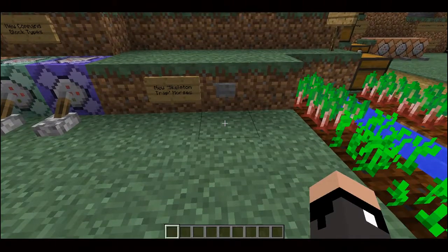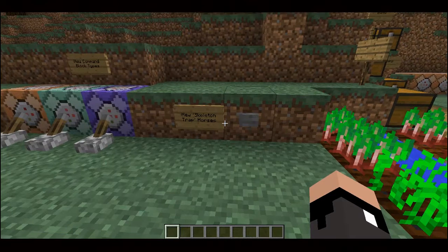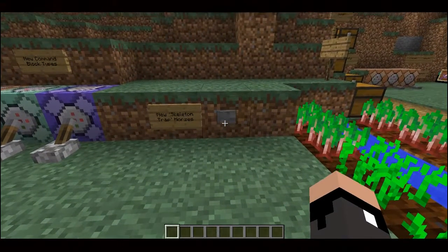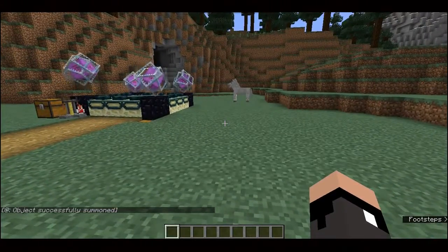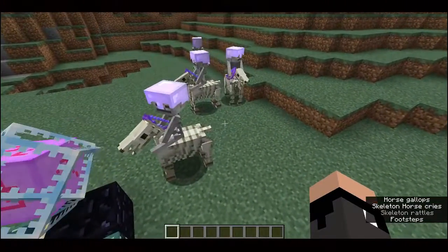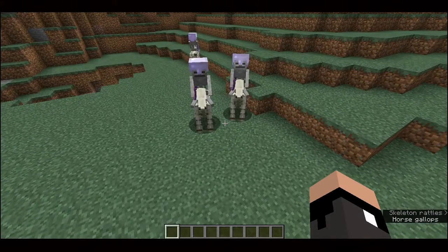Next we have a new type of horse called the skeleton trap horse. These only spawn during thunderstorms and there is no way to differentiate them from any other type of horse. Once you get within a certain range, lightning will strike them — it won't damage blocks or cause fire — but they'll turn into skeleton horses with skeleton riders. Four of them spawn each time, which can be quite a challenge. However, if you don't run into one within about 15 minutes of them spawning, they simply despawn and you're fine.